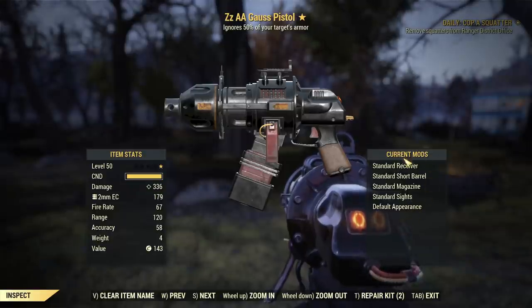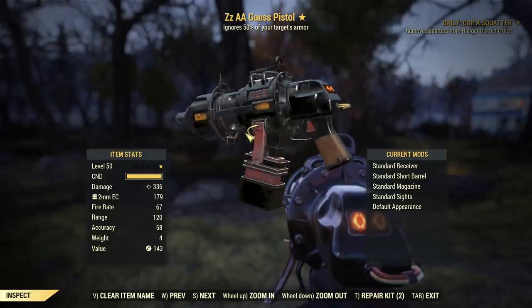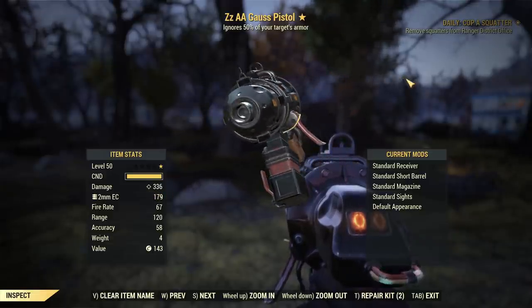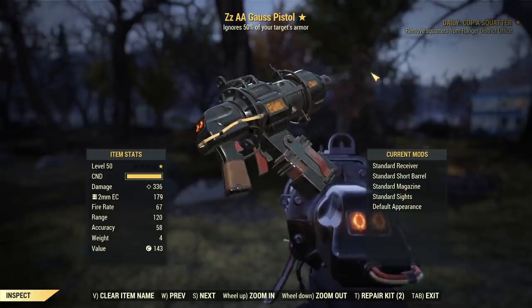As you can see I have standard modifications first and nothing is changed. The damage stated is 336 — it is boosted by my adrenal reaction mutation and pistol perks already equipped. It's not crazy but it's good; the damage is decent. Compared to all other pistols this one should perform well, but we'll see in the build video tomorrow.